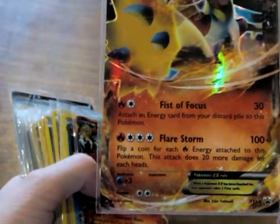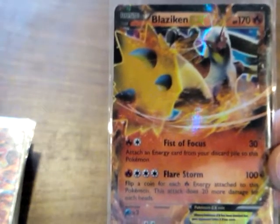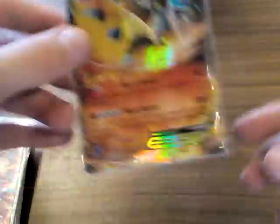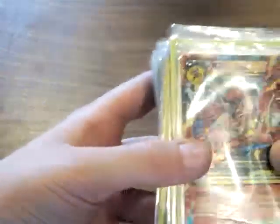Flare Storm is pretty good. The idea for this card is that if you're going to have multiple Fire types, you want this card badly — because when any of your Pokemon are knocked out, you can take a Fire Energy card out of your discard and put it back onto Blaziken, which makes it very powerful. Mega Blaziken: Moonsault Blaze does 100 damage the first turn, then 200 damage every turn after that — very, very playable card.